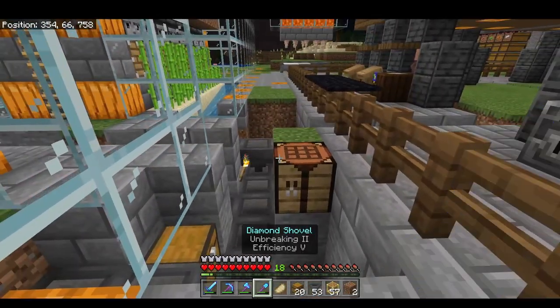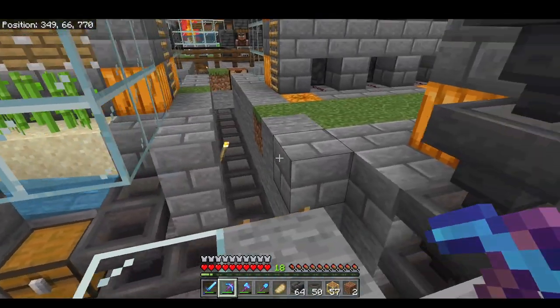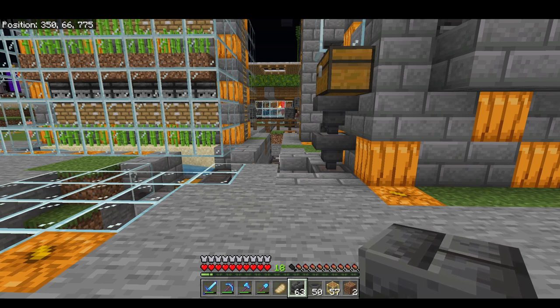I'm going to go ahead and clean this all up. It looks like this chest is empty and that chest is emptying out. I'm going to put deep slate bricks over my entire hopper line so that when I'm doing work on my world, I know exactly where the hopper line is and if I need to connect more farms to it, it's going to be easy to find. Or if I'm going to build something that might go through it, I know not to build there or I'll have to figure out how to build around it.